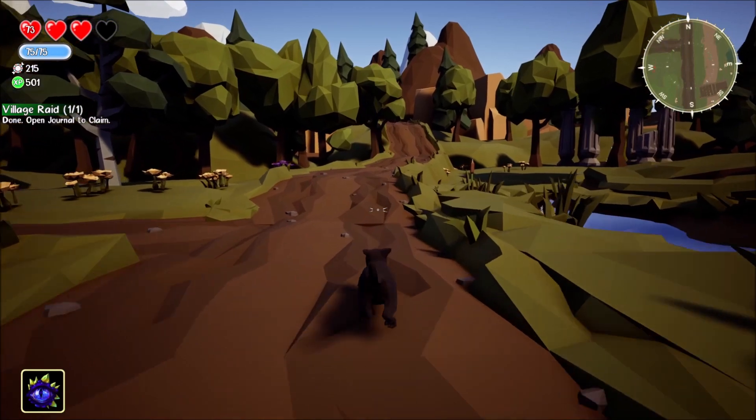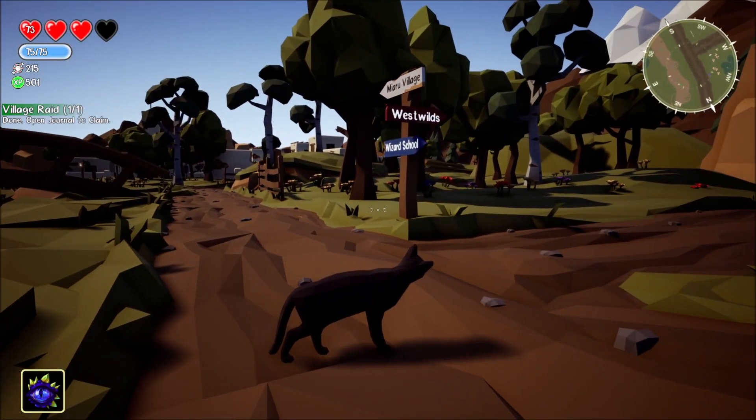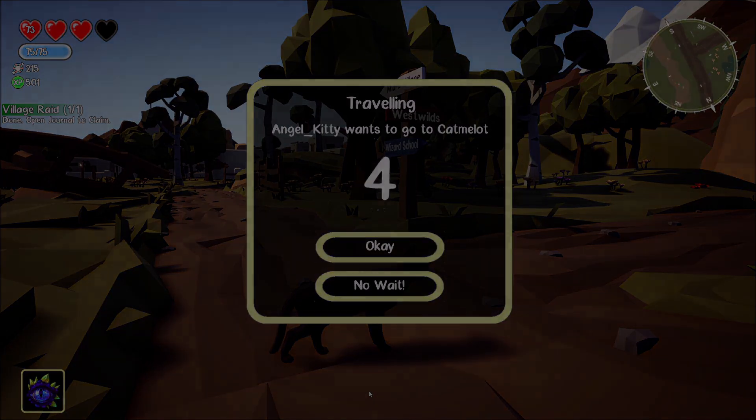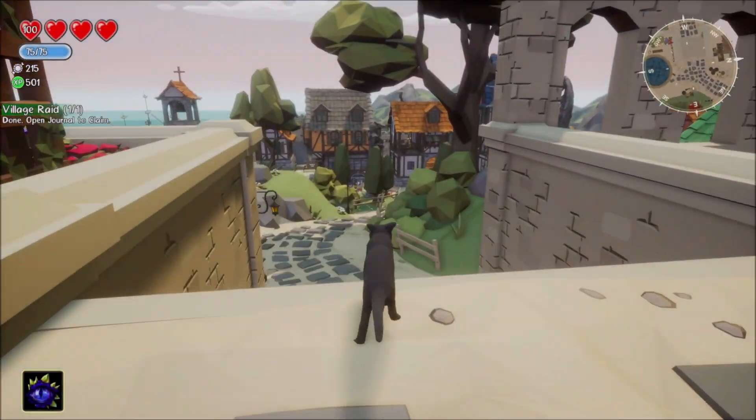Right here I want to show you these signs because they show you three other areas that you can go to in Cat Gets Medieval. I've clicked open my map — the portals highlighted in green are the ones I have, and the ones that don't highlight are ones I haven't gotten yet.